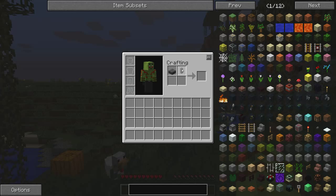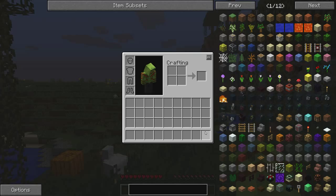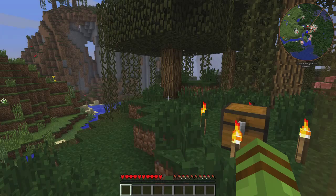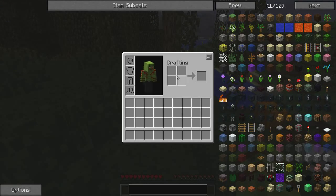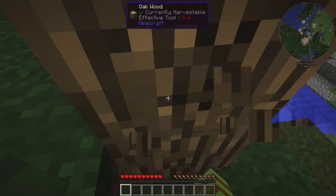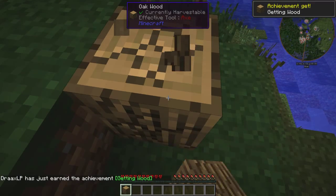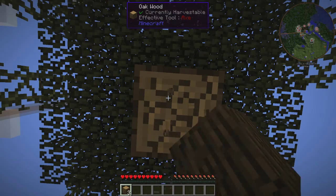Alternatively, you can hit R for recipes or U for uses. You'll see phantom images in the crafting grid. If I click that question mark, it shows the recipe. If I had the items in my inventory, I could shift-click on the question mark and it would pull items from my inventory directly into the crafting grid — so you don't have to click back and forth. It's especially helpful when you have a full inventory.